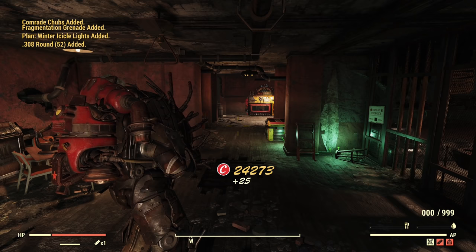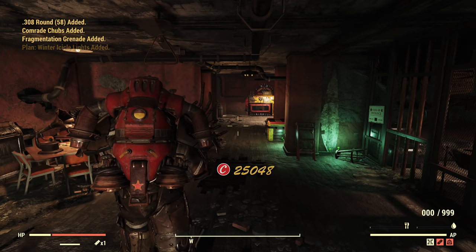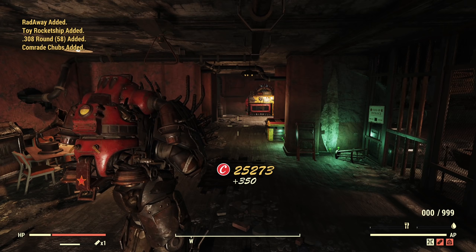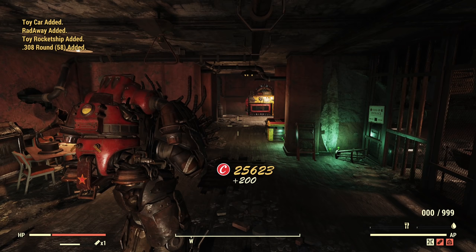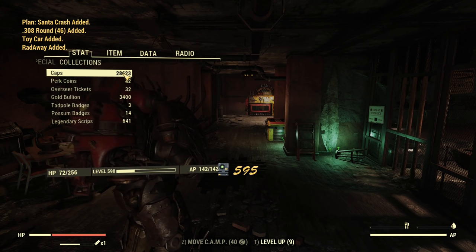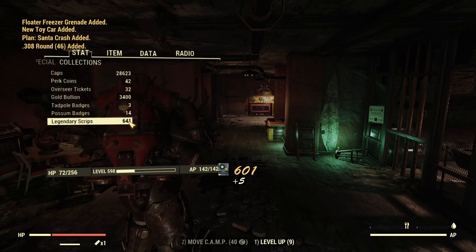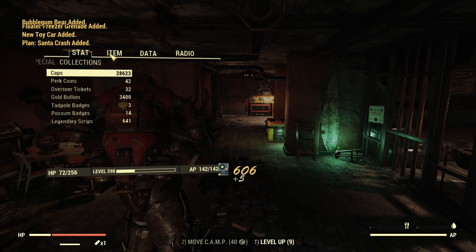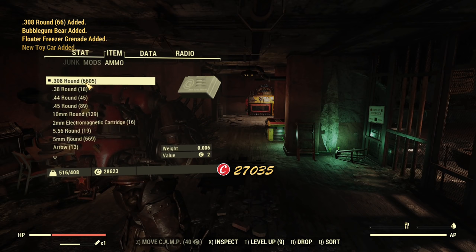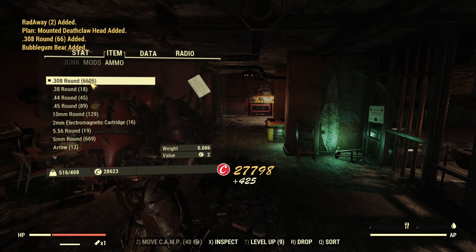I'm spamming the button again. I'm getting a lot of caps and scripts. I think it's supposed to be less than from the large ones, but we'll see how big the difference will be - I have only 10 more regular ones than large ones. It's all done. I was more lucky with caps from those than from the large ones, but I earned less script. I earned like over 1k more caps but about 100 less script. There was twice as much ammo in the large ones than in the regular ones.